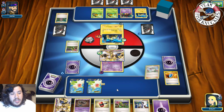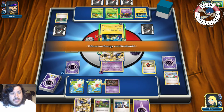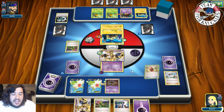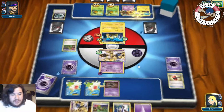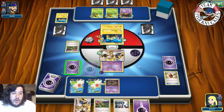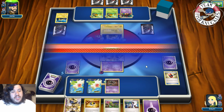We put down the Phantump. We use Crushing Hammer — come on — and we discard the DCE off the active! We go for Solid Fear doing 30 to everybody. Take that Night March! 30 damage everywhere. On our opponent's turn we get a knockout — perfect.